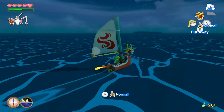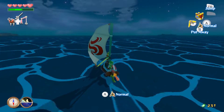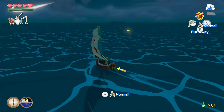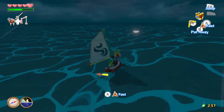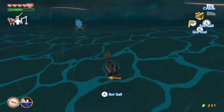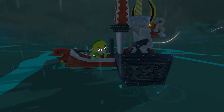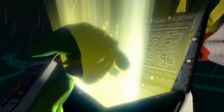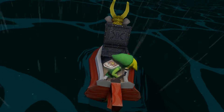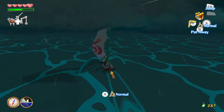The islands we are going to are actually surrounding another square on the map that will be important once we place all these pearls. Let's go ahead and get this treasure — it's probably nothing special, but we're a little bit short on cash. That's 50 rupees, so that's good. Let's continue down to where we have to be.